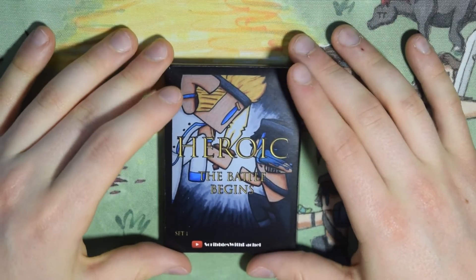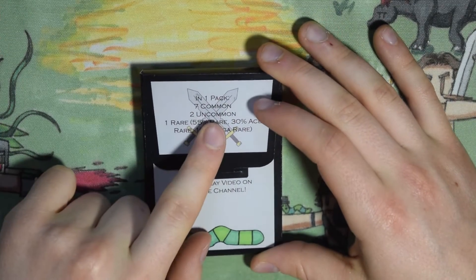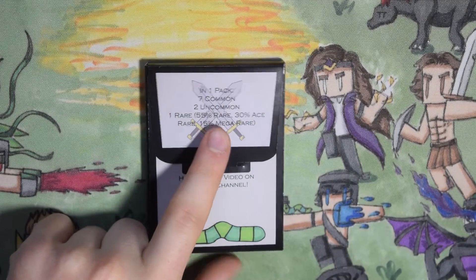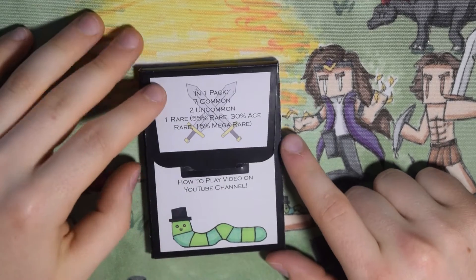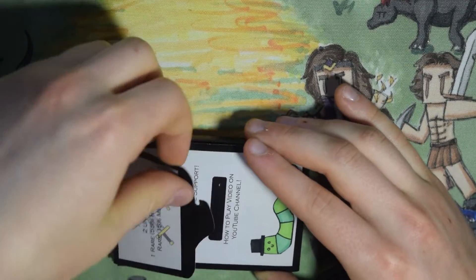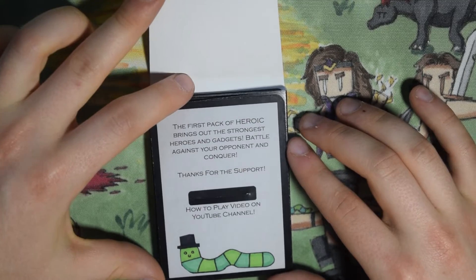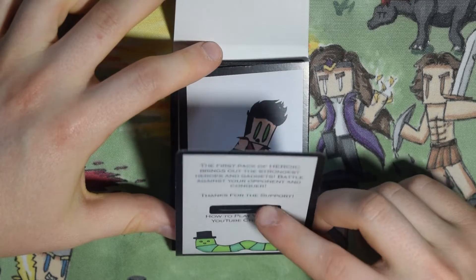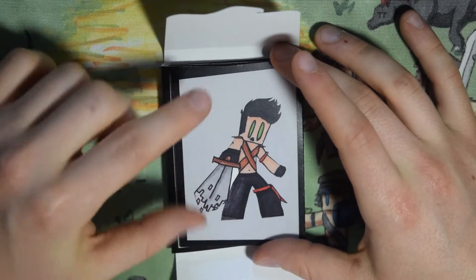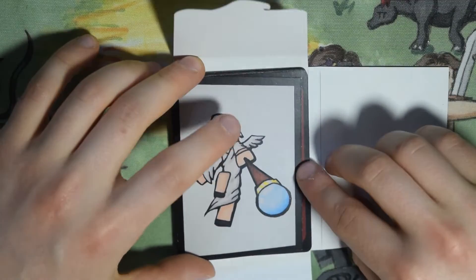This is the card art on the back which you guys saw in the how-to-play video, along with my YouTube channel at the bottom. Set One — on the back it says: in one pack you have seven commons, two uncommons, and one rare slot which 55% of the time you'll get a Rare, 30% of the time an Ace Rare, and 15% a Mega Rare. These are the new hook boxes, so you kind of have to wiggle them out. The inside says: the first pack of Heroic brings out the strongest heroes and gadgets, battle against your opponent and conquer — thanks for the support! I forgot to put my YouTube channel on this one but you can find it on the website. For the two flaps I put in some card art — this is Crucial Side Effect and this is Enlightened Fairy.